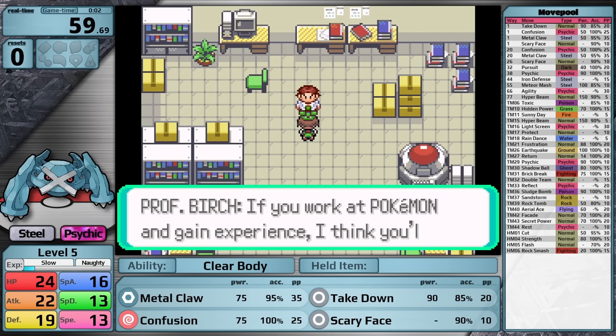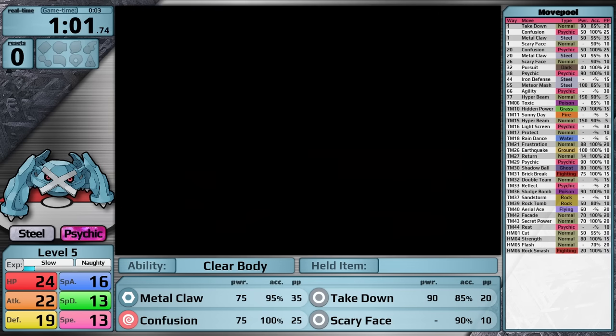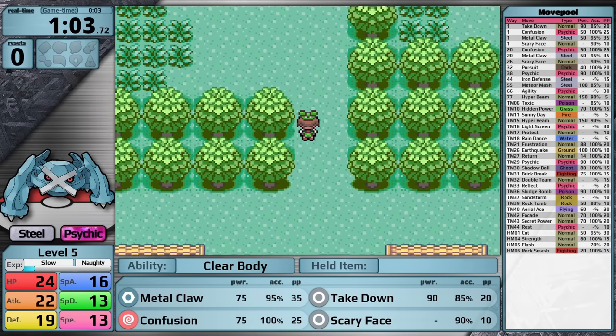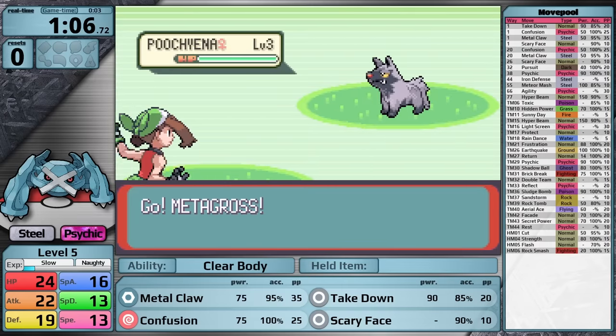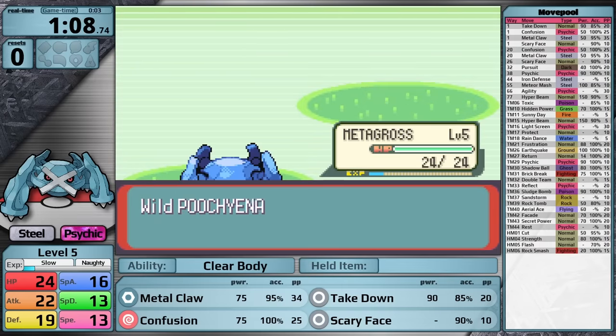I find it very funny that Metagross can learn Sludge Bomb — it's a steel type. It's nice to have, but Sludge Bomb overall is not that useful in Pokemon Emerald. There are not a lot of prominent grass type Pokemon, and the ones that do show up are not very good anyway. You probably just want to be using Aerial Ace against them so that they don't set up Double Team.